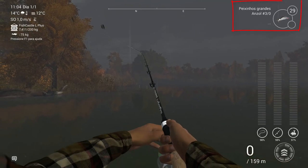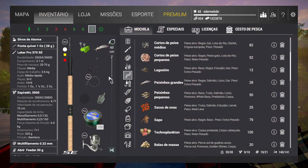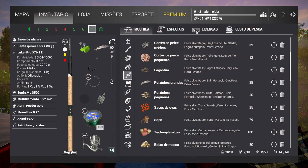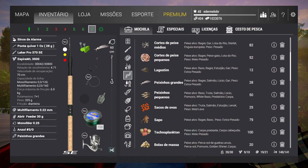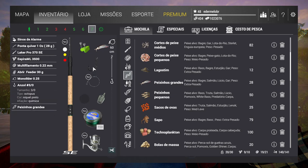Estou utilizando aqui o equipamento, vou mostrar para vocês. Estou com essa vara feeder de até 6 kg de carga de trabalho. Estou com um molinete com a força de fricção máxima até 6 kg. Uma linha de multifilamento de 0,22 mm, com resistência de 7,7 kg. Um anzol 3 barra 0, com peixinhos grandes como isca.